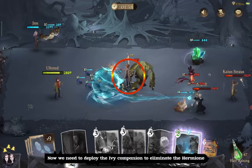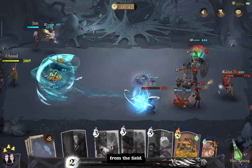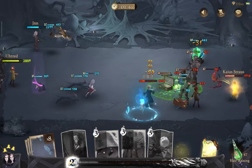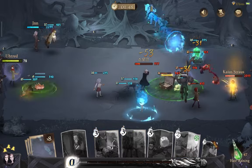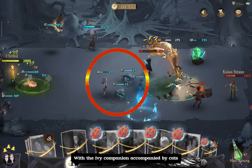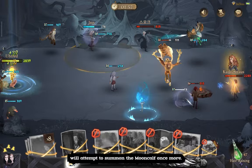We need to deploy the Ivy Companion to eliminate the Hermione from the field. With the Ivy Companion accompanied by cats and the Mertlap on the field, we'll attempt to summon the Mooncalf once more.